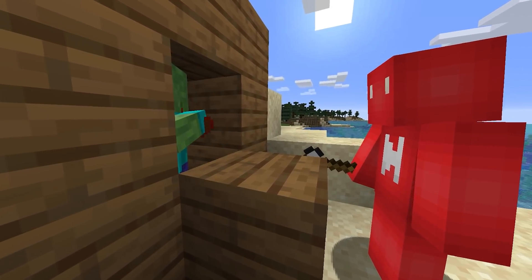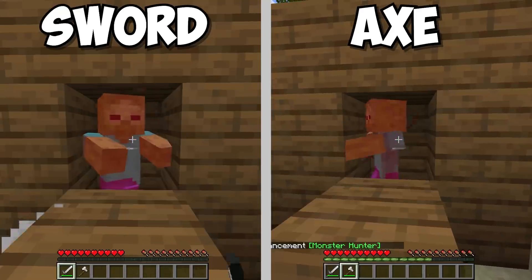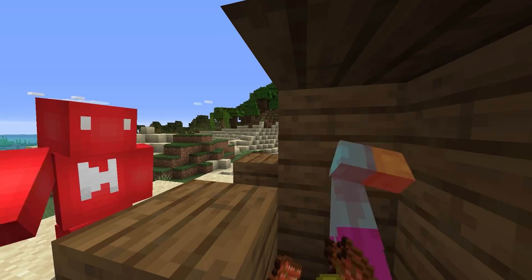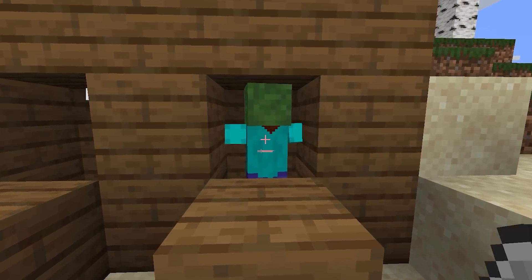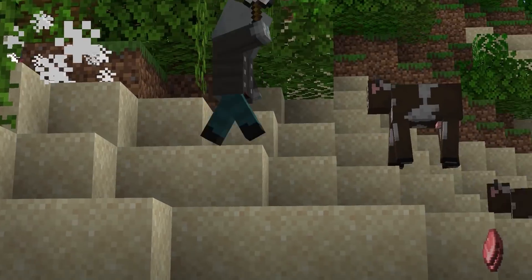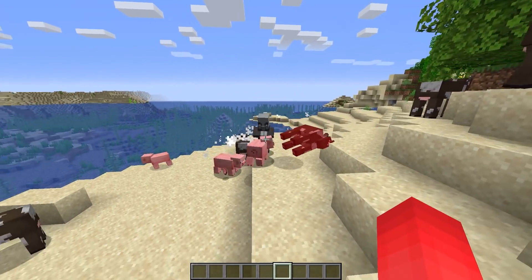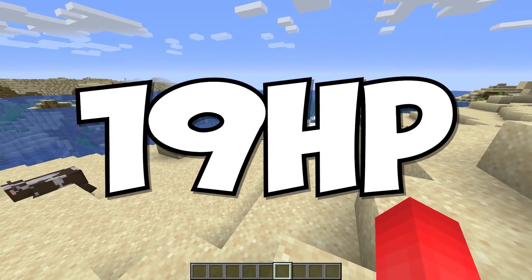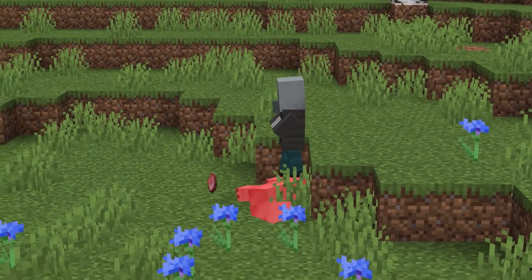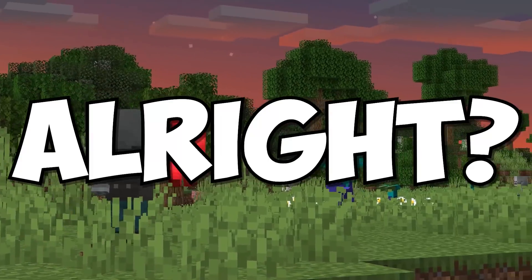Number sixteen: most of us know axes can pack a lot more damage than a sword, but what they have in attack power, they don't make up for in attack speed. Though while you and I might struggle with these weapons, we could always hire some help. Unlike us, Vindicators don't have the same restrictions — meaning that on hard mode, these guys can do a whopping 19 points of damage. That's nine and a half hearts. If you're looking for some extra muscle, these might just do the trick and then some. Just make sure Johnny doesn't put you in his line of sight.